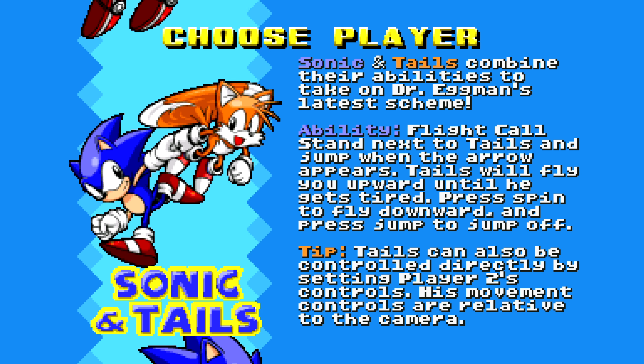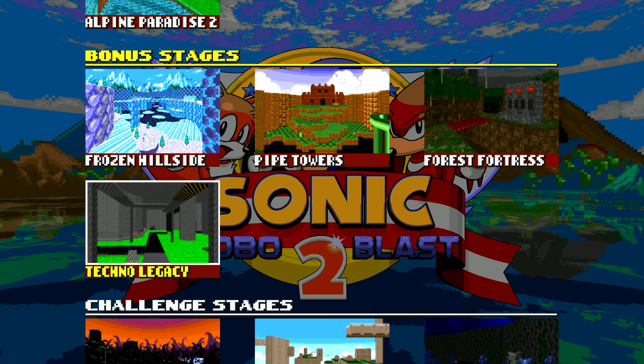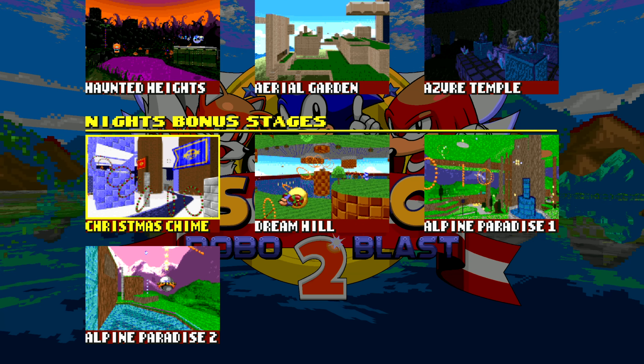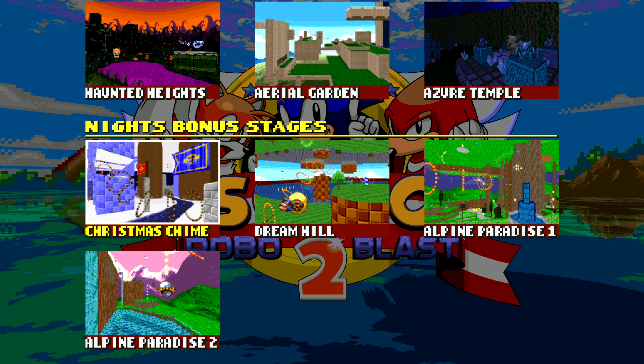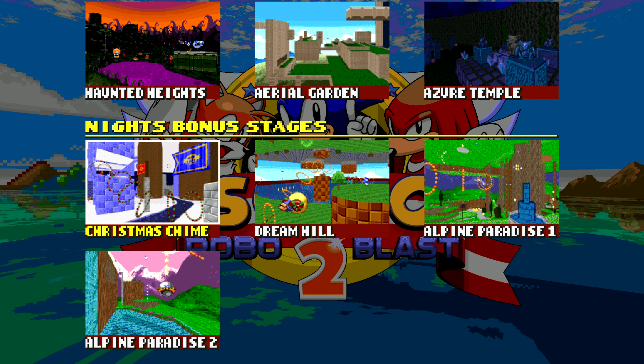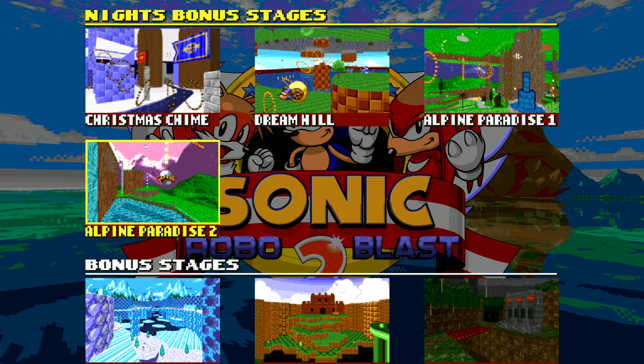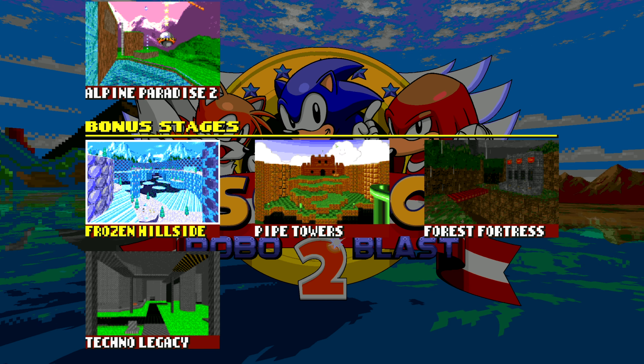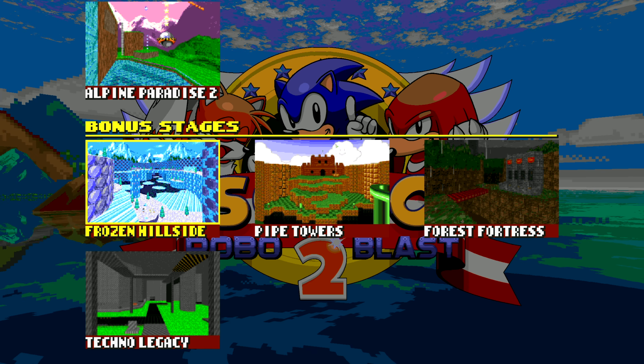Basically, it's a certain amount of emblems you get in this game, and then you've got something here called Extras — you go to Secret Levels and here are the secret levels. All these are unlocked based on how many emblems you collect. I was originally going to show you where all the emblems are, but it was so dense to do. After the main playthrough I'll probably link to another YouTuber that shows the locations. A lot of them involve collecting a certain amount of rings in a level or beating it within a certain time.